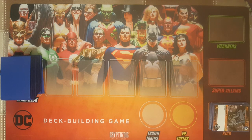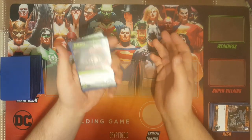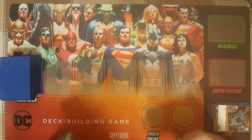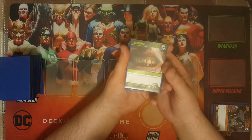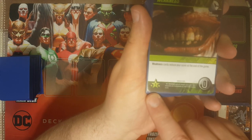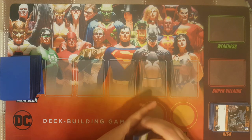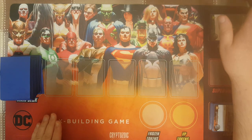When a card says 'gain a card from the lineup,' you take it from this row, and any time you gain a card, you immediately put it in your discard pile. Weaknesses are detriments that villains or supervillains give to you to harm you. Some cards you can buy let you give a weakness to an opponent. A weakness does nothing when you play it — they hamper your deck and are worth negative one victory point at the end of the game. There are 20 to start with, and once the weakness stack runs out, they're all gone.